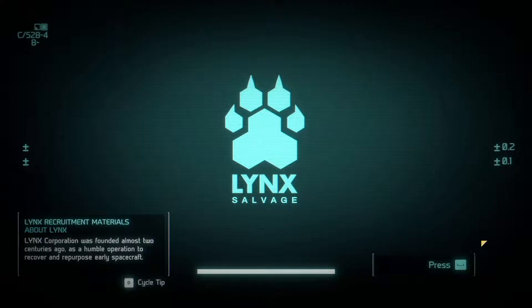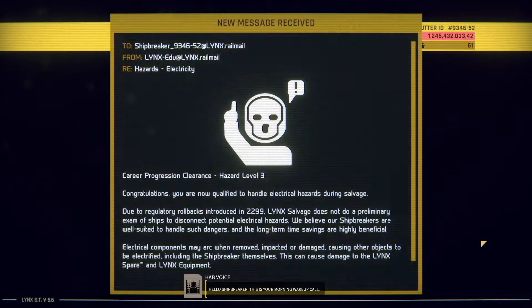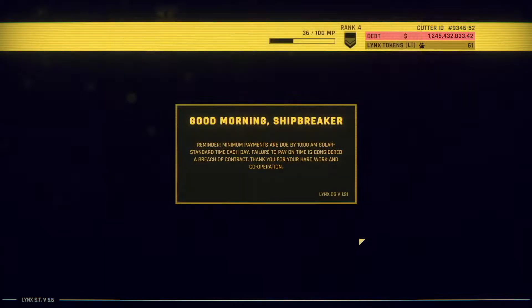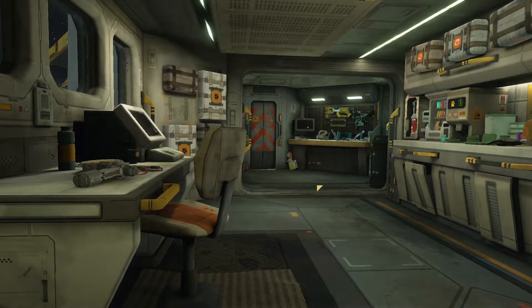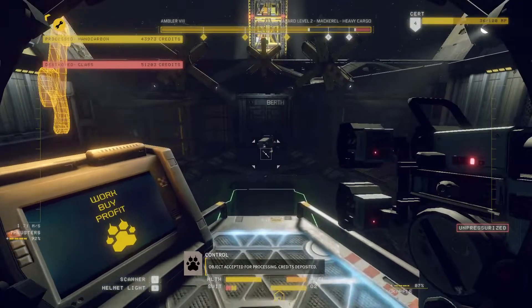Let's jump back out there, finish up the ship, and we'll call it a day. Hello Shipbreaker, this is your morning wake-up call. That's our level three — very good. Exolab — there's good stuff in those. It's gonna be a short shift, we'll finish it up, cause it should just be the cockpit left.